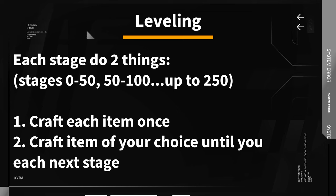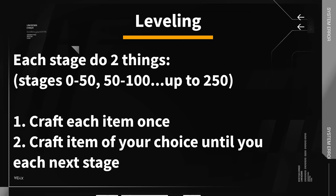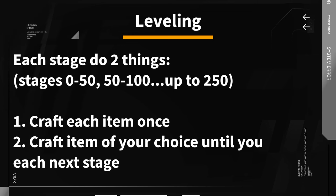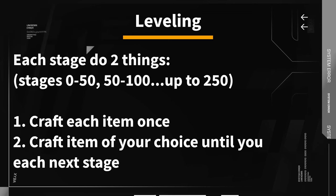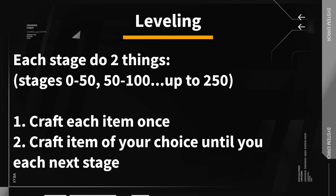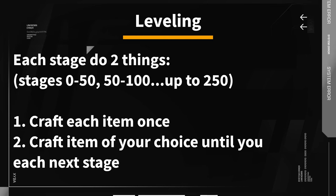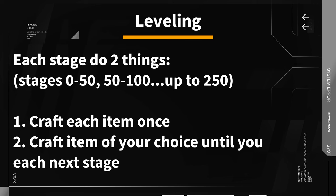The best method of leveling up the skill is quite easy. You will want to do the same things at each level stage but with different items. The level brackets are every 50 levels — for example from 0 to 50, from 50 to 100, and so on up to a max level of 250. There are certain milestones that players would like to reach depending on what they want to craft, but more about them later.